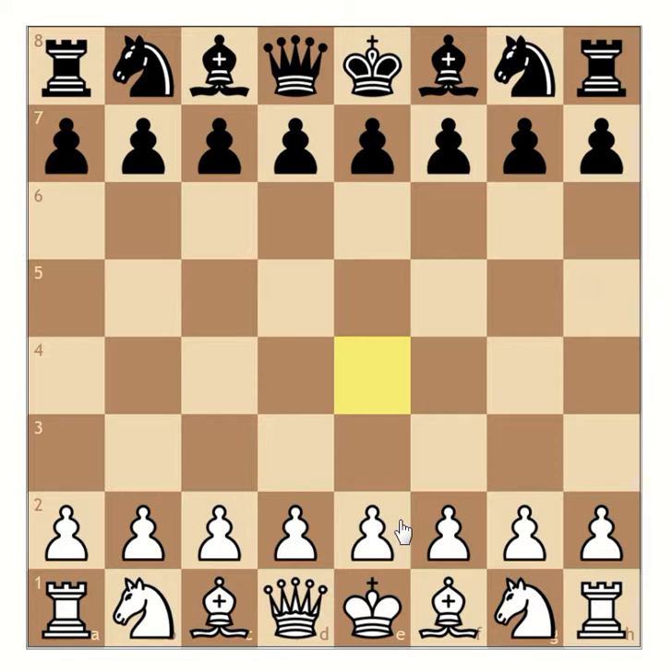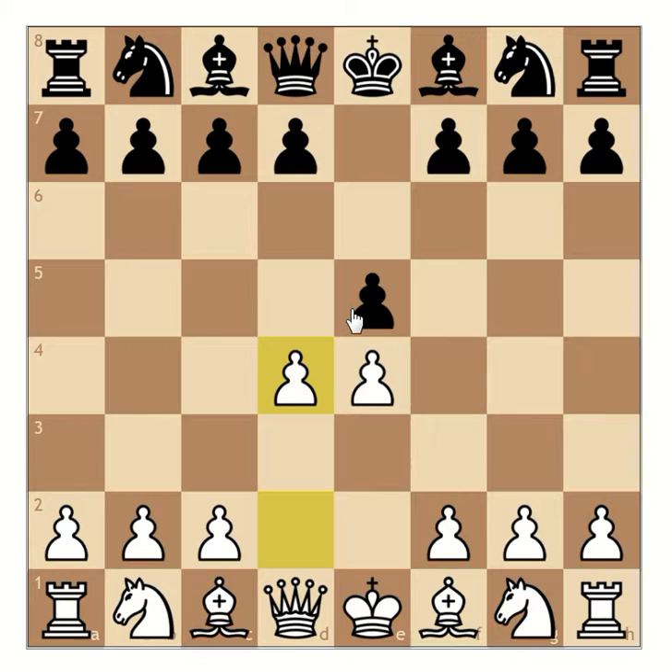White first plays e4, black responds with e5. Now white plays d4, black responds and takes the white pawn.